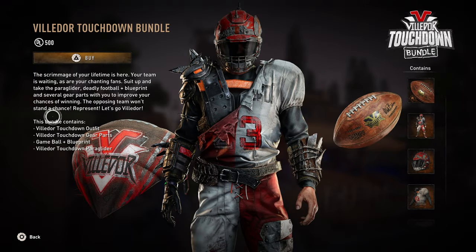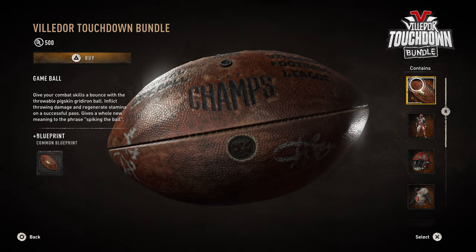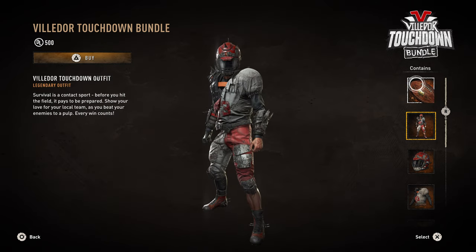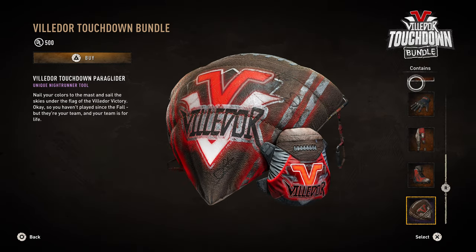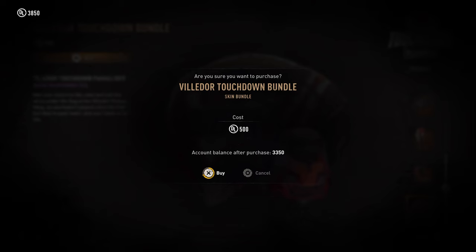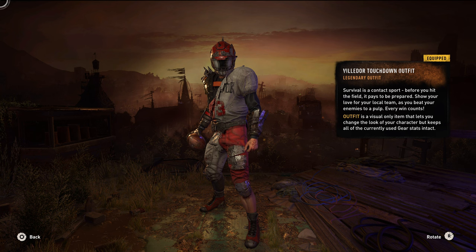Today we're looking at the Villador Touchdown bundle. This bundle is inspired by the American football sport. In this bundle you can get an American football that you can use as a weapon called the Game Ball, along with its blueprint, the Villador Touchdown outfit, a full-on gear set, and a paraglider. And all this will cost you 500 Dying Light points.